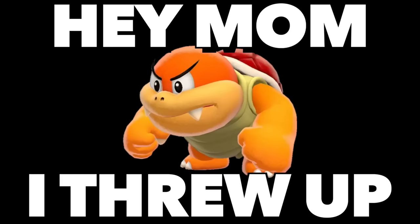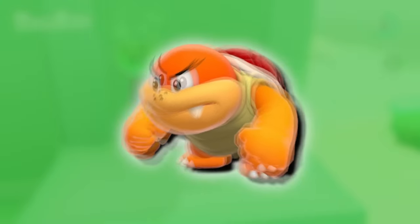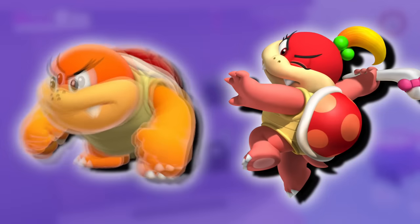Next up, we have Boom Boom, and you can't have Boom Boom without Pom Pom. Boom Boom could just get super upset, swinging his fists all over the place, and Pom Pom could actually shoot shurikens because she does that a lot in 3D World and 3D Land.